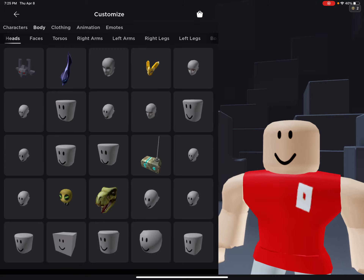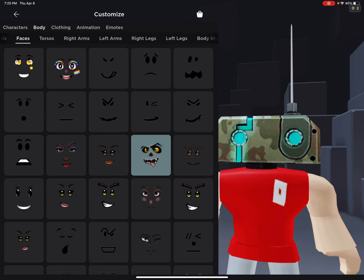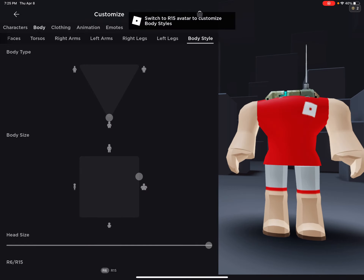You need this. It will not work and doesn't look headless yet, so you'll not be able to put a face on it or anything. So you go to your body style, go to R6, press that — boom, you have a headless head.